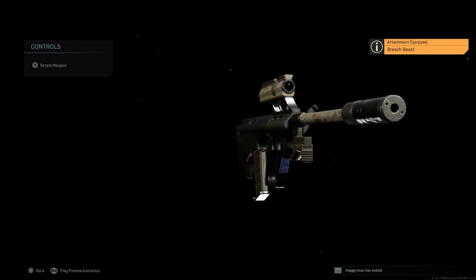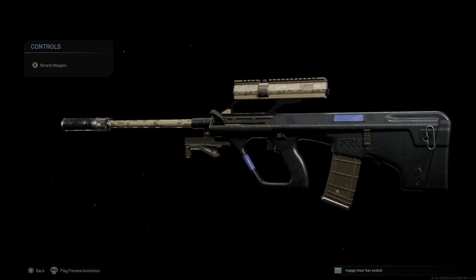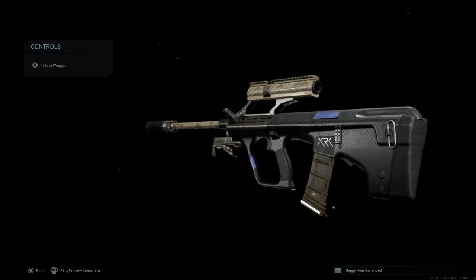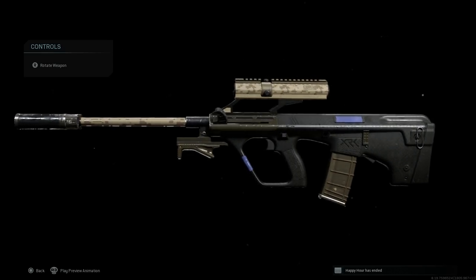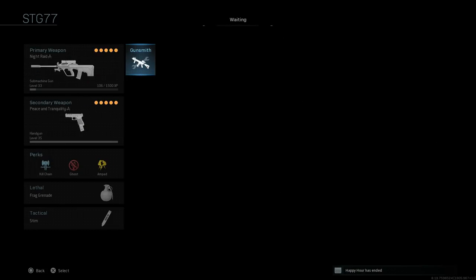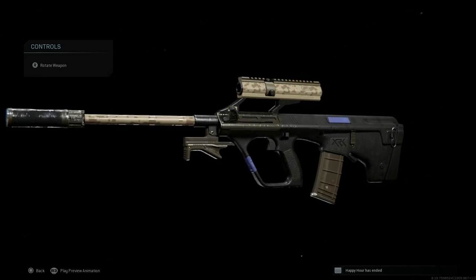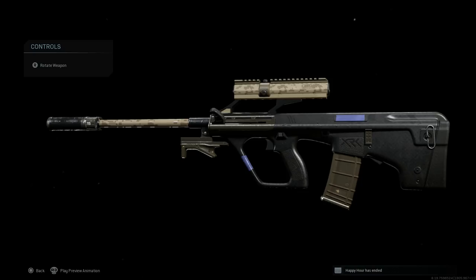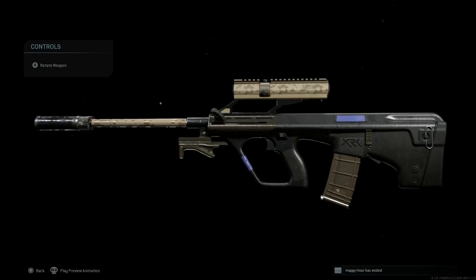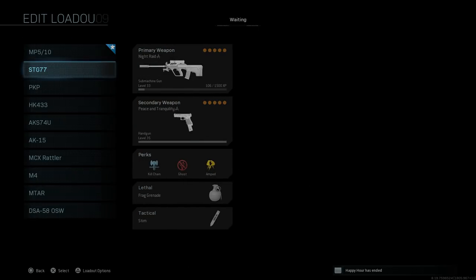For the underbarrel, for the commando options I have the Night Raid or the Leecher unlocked, and for the tactical foregrip we have the Breech Beast — we'll go with that. That's a nice little custom build for the STG-77. You can see how the receiver of the weapon really doesn't change based on the blueprint you started with. Keep that in mind when building — you can't swap out an actual pistol grip or the receivers for cosmetic changes you may see on other blueprints. We'll see a good example of that when we get to the M4s.